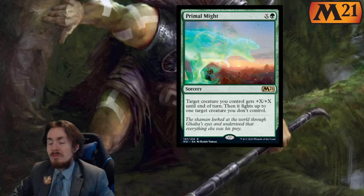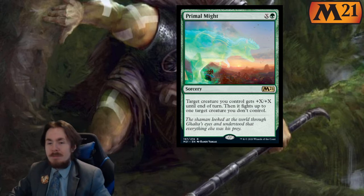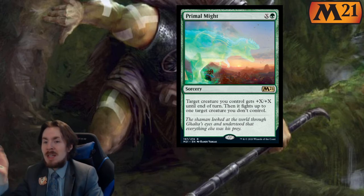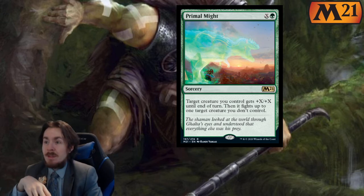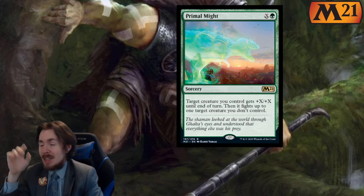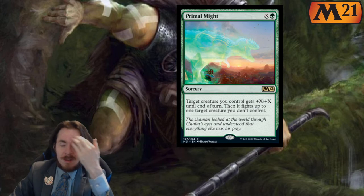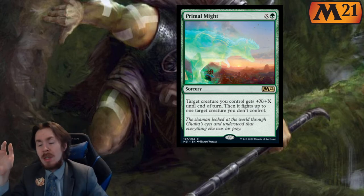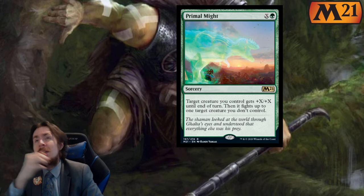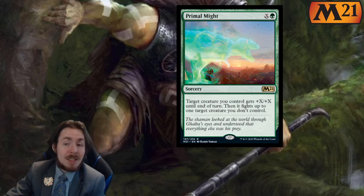Primal Might — for X and a green you get a sorcery: target creature gets plus X plus X until end of turn, then it fights up to one target creature you don't control. Worth noting it is actually fighting so they do damage to each other — if the opponent's creature has deathtouch, you're in for a hard time. It's basically another form of a fireball-type effect, except you can still attack with the creature after it fights something, and then you're swinging in with a bigger dude. In limited, 3 out of 5. In standard, 2 out of 5 — it just might see some play.